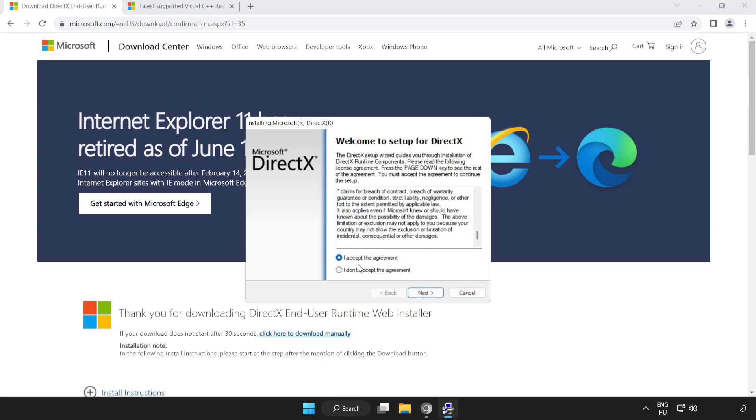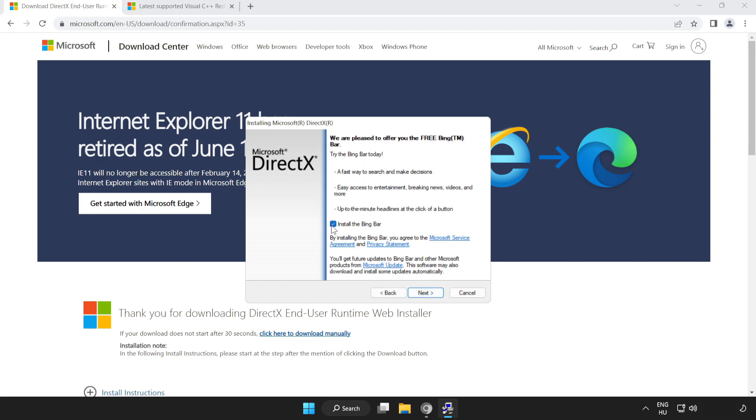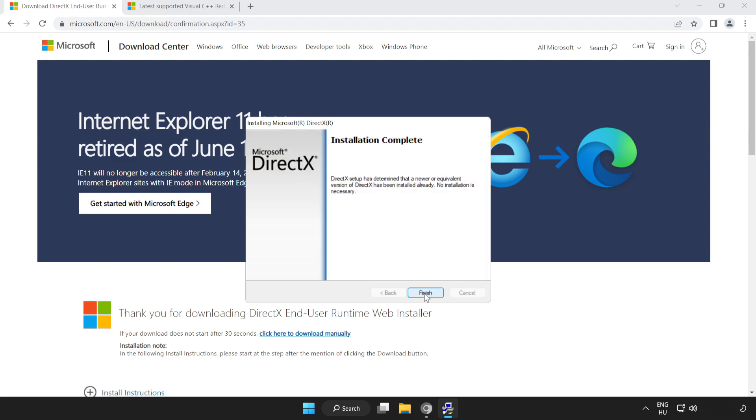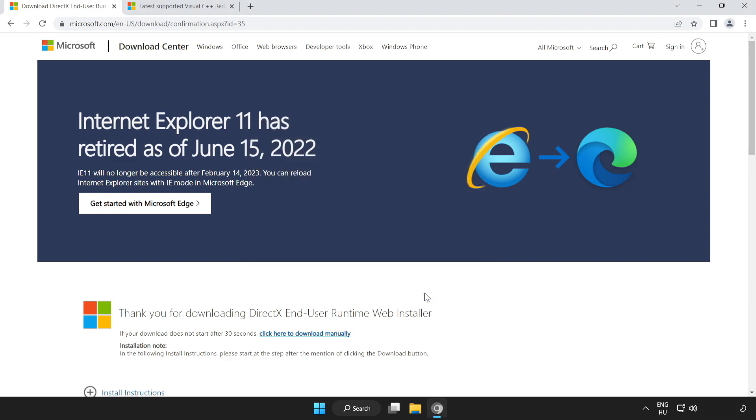Install the downloaded file. Click I accept the agreement and click next. Uncheck install the Bing bar and click next. Installation complete, click finish. Close the DirectX website.